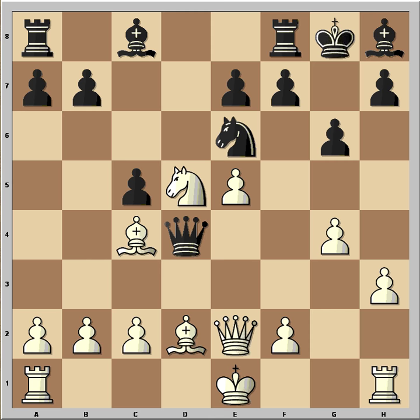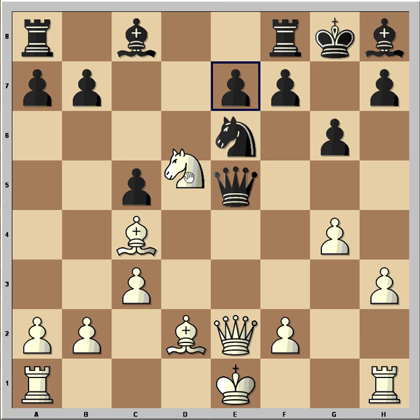How would you continue here? White found this very interesting move c3, setting a trap. What is the trap? Well, the queen just captured on e5. If white takes, bishop takes, and black is fine — but white has a winning move in this position. Can you see it?